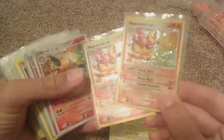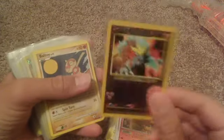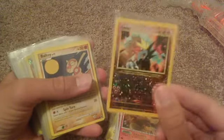Luxray. And Froslass holo. Two Magmortar holos. Four Japanese Arceus Charizards — they're holo. I think this is a Southern Island Entei promo — it's a reverse. Kind of cool.